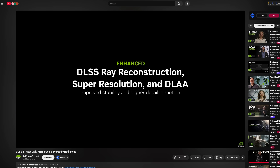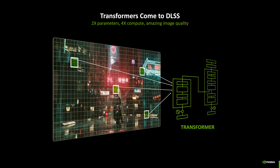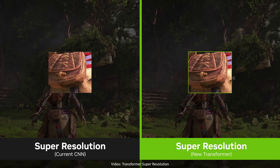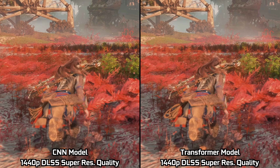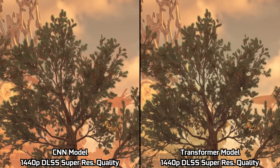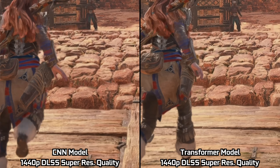Moving on, we're still focused on Super Resolution but drilling down to the two different types of the technology. With the launch of the 50 series, Super Resolution itself got a whole lot better thanks to the use of a new Transformer model, instead of the older Convolutional Neural Network or CNN model. The Transformer model is trained on loads more data and is a more complex model, so it promises even better image quality. More and more games are being updated to support it natively, so you can manually choose between the two in the settings, or use Nvidia's app to override the DLSS version by selecting the latest preset for supported titles. We can see the differences when comparing the two models side-by-side running on the RTX 5070.